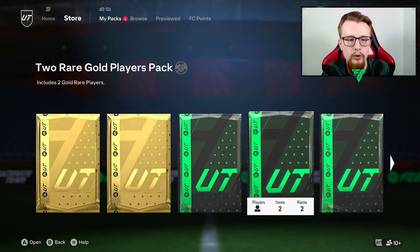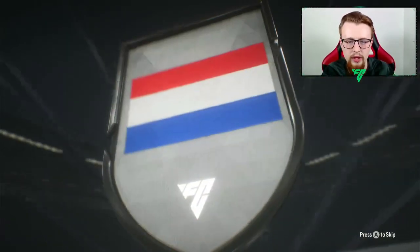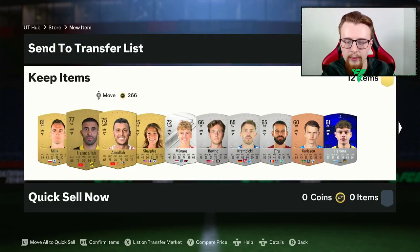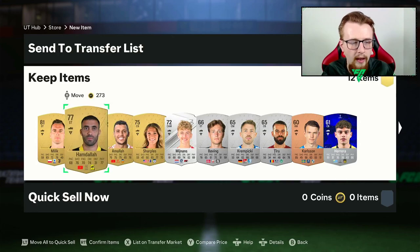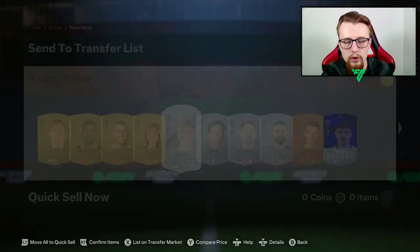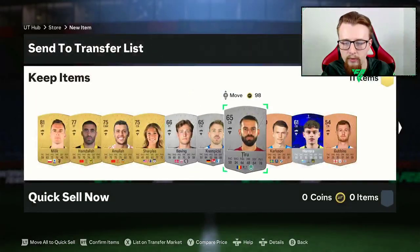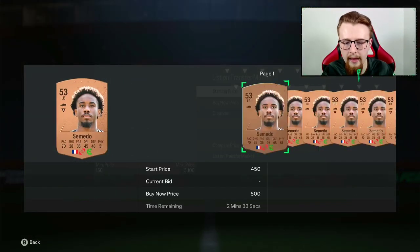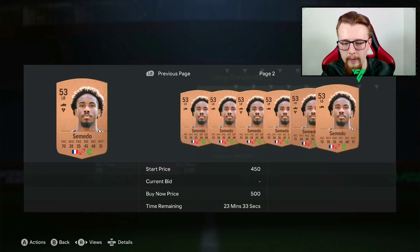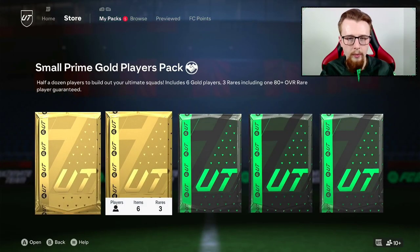We've got a Mixed Player Pack to start off with - again just going to be a silver card as our main player, which is absolutely fine. As soon as we can get an icon or hero that'll be very nice; a double walkout would be good too. Sadly no cards are probably going to sell. We've got maybe the Dutch player because Dutch could sell - you need Dutch players for Marquee Matchups. French players we might make a little back, but I'd rather keep them for SBCs.